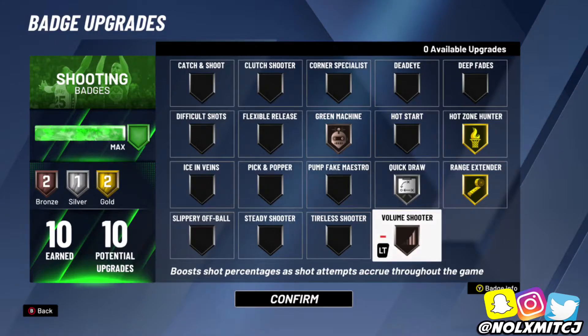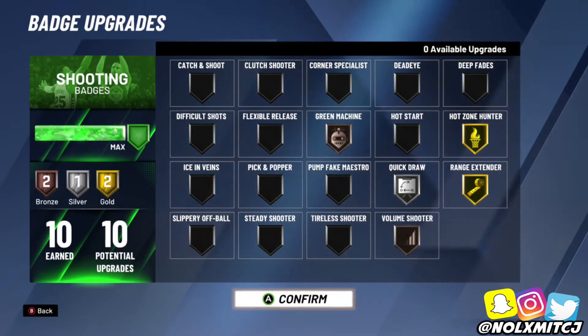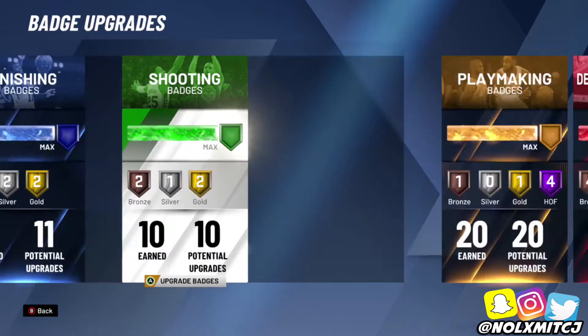Silver Quick Draw — I usually use Gold Quick Draw for my other players, and Hall of Fame shooting badges on all my other players. But Silver Quick Draw is valid. Either use Bronze Green Machine and Bronze Volume Shooter. This is the shooting badge setup I'll go with.